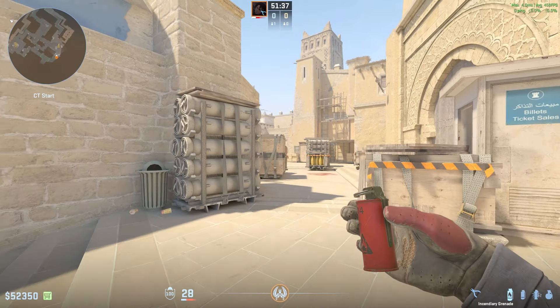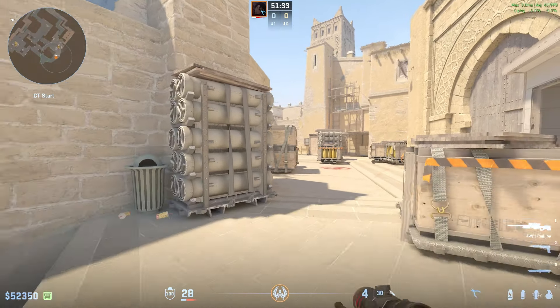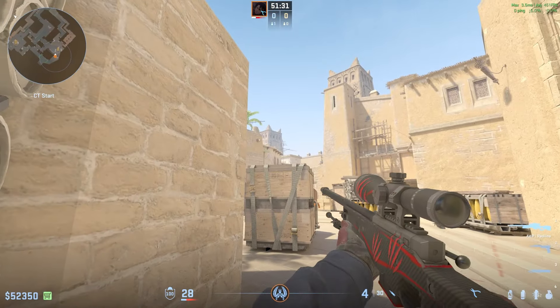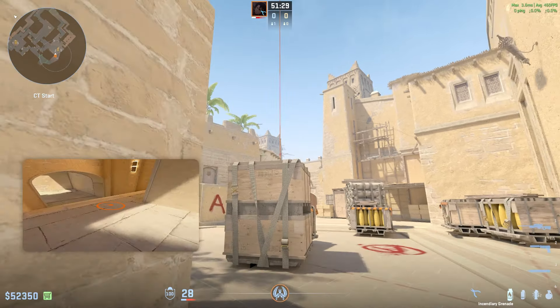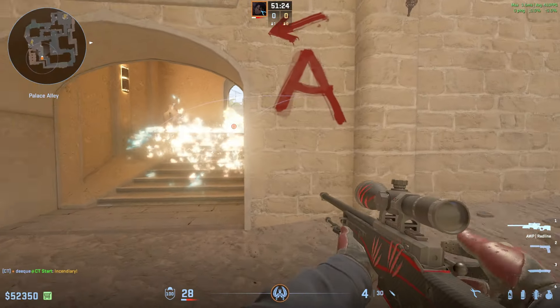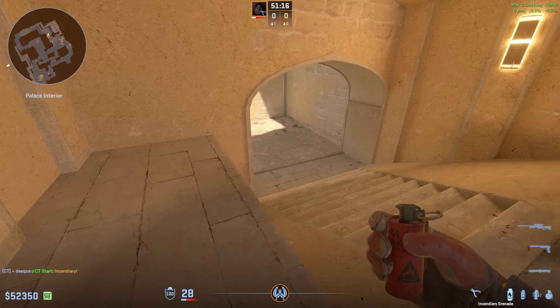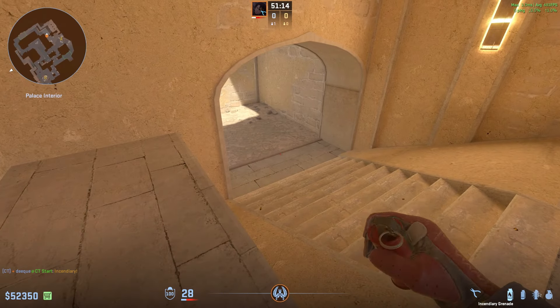The reason for that is that in CSGO and also early CS2, you want to throw the molotov like this — run like this, aim it at the end right here, run forward and throw the molotov. And the reason for that is because the molotov lands right here, blocking off any vision from anybody trying to spot the cross, and it would also completely spread all the way into ramp.